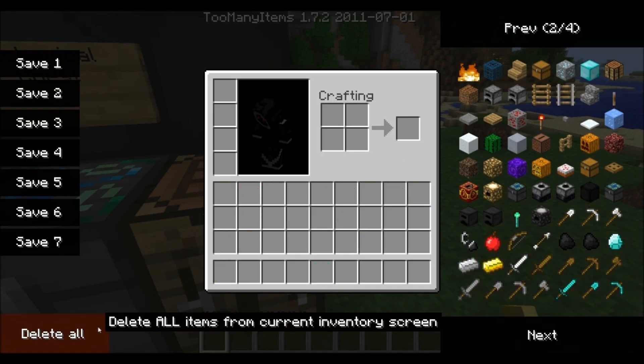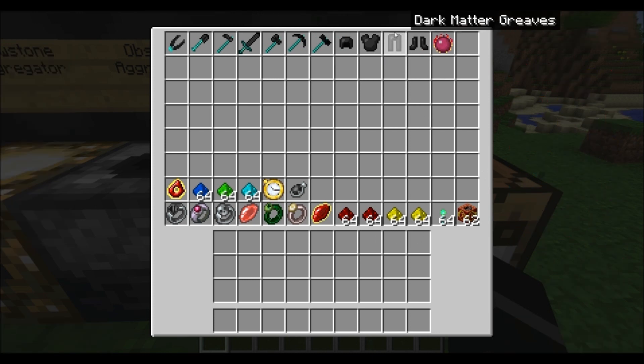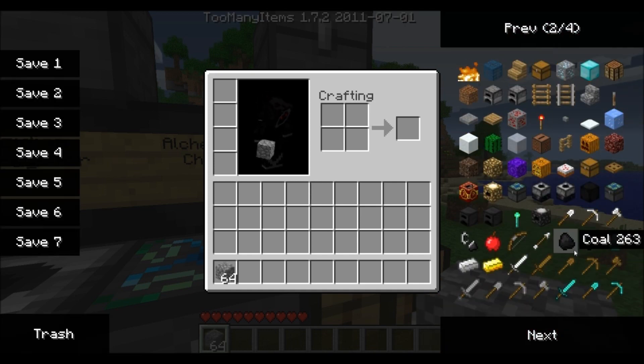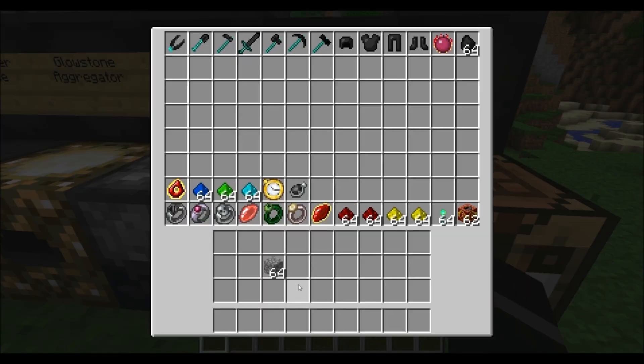I'm going to go ahead and clear my inventory and show you some of the cooler features. As you can see, you have all these Dark Matter tools that you can make. Instead of sticks you will use diamonds; instead of regular stone, wood, or iron, you'll use your Dark Matter. You have armor, and then you have these cool Convalescence Dusts. There are many recipes that you can look up on the forums — I'm not going to go through all of them because there are so many and we're so limited on time.